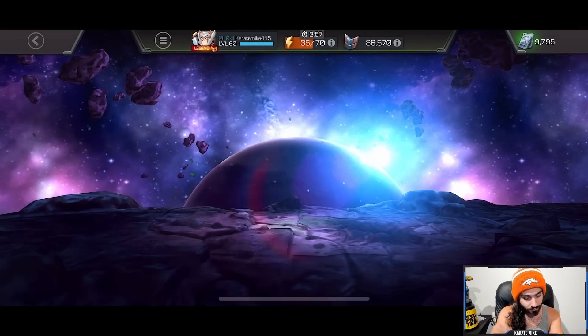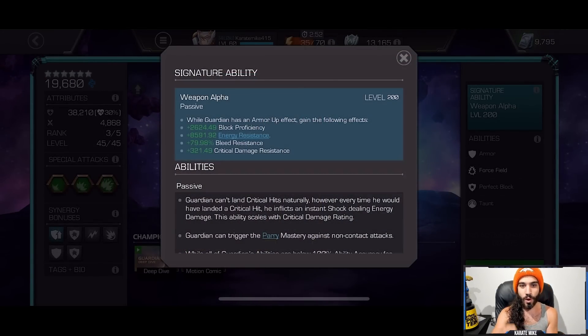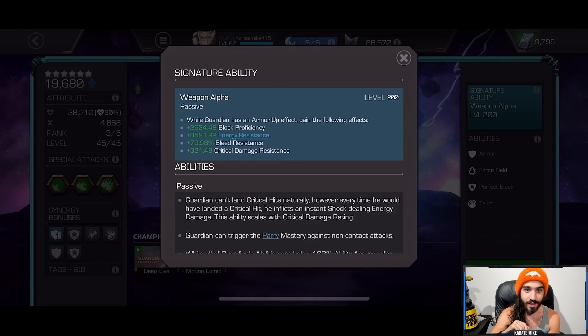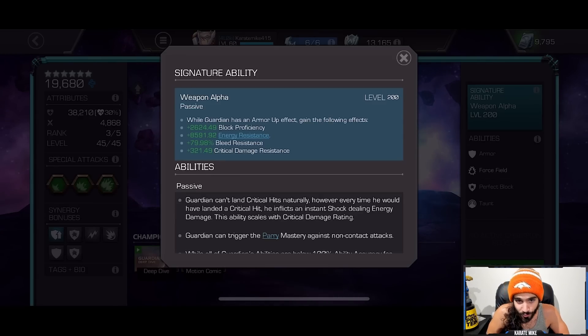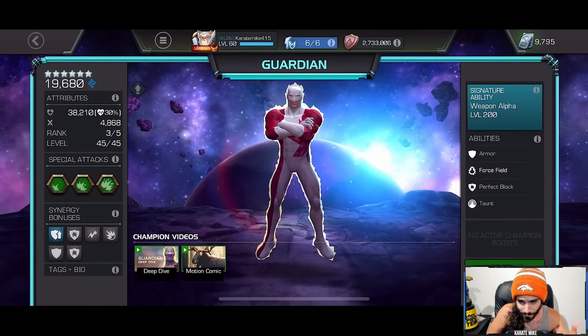Now for Guardian — is he going to have a use in my account? Yes. Because of this: 8,591 energy resistance. That is absolutely enormous, bonkers energy resistance. On top of 2,600 additional block efficiency. I usually run Suicide Masters — always Coagulate 3 out of 3. With 80% bleed resistance plus Coagulate 3/3, he's going to have over 100% bleed resistance, making him incredibly suicide-friendly. He's also going to be able to heal from energy damage. This dude is going to be actually very useful.